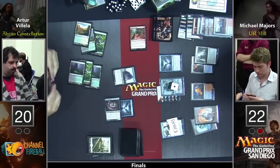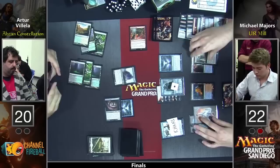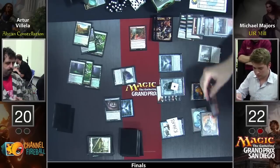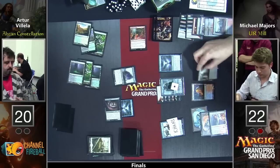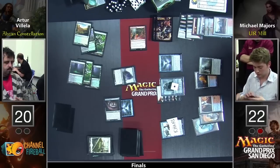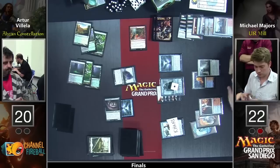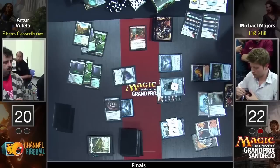This one could be over quickly again. Arturo just doesn't seem to have enough punch. Remember, Michael is at 22. This race is not even against Michael's life total — it's against Arturo being able to stop Michael from just casting a million Sphinx's Tutelages. Michael has cards in hand here — he's trying to decide what he wants to do, but he's already got a nice engine set up.